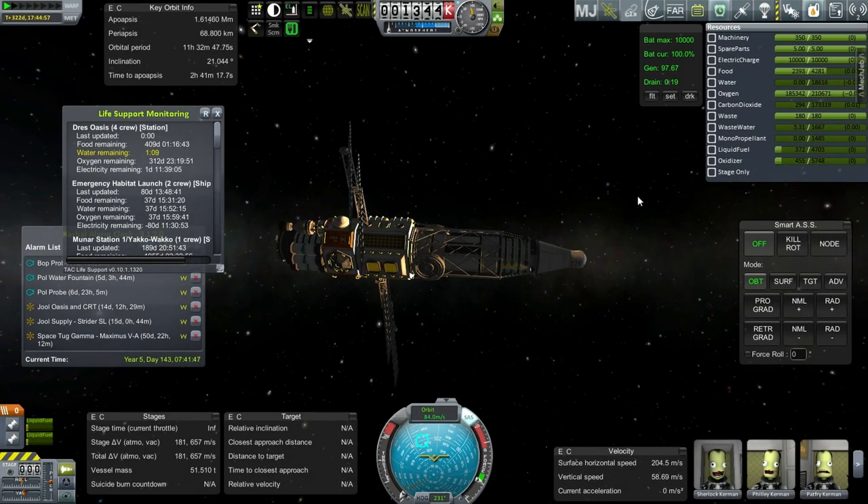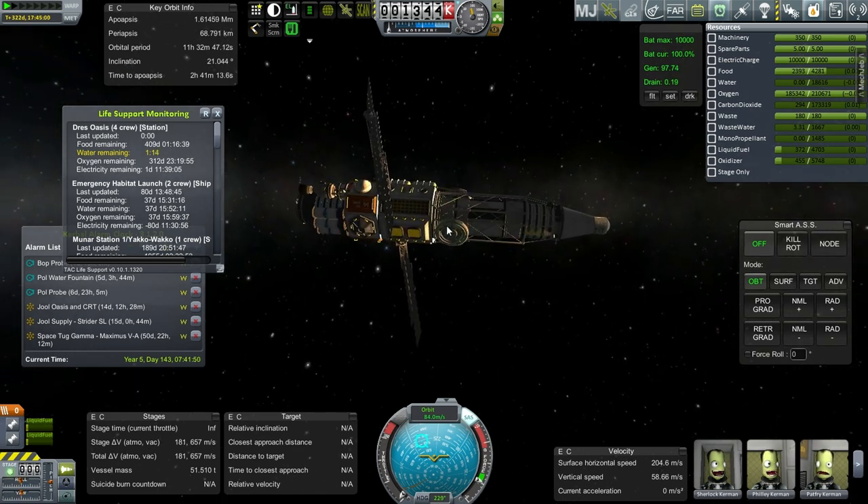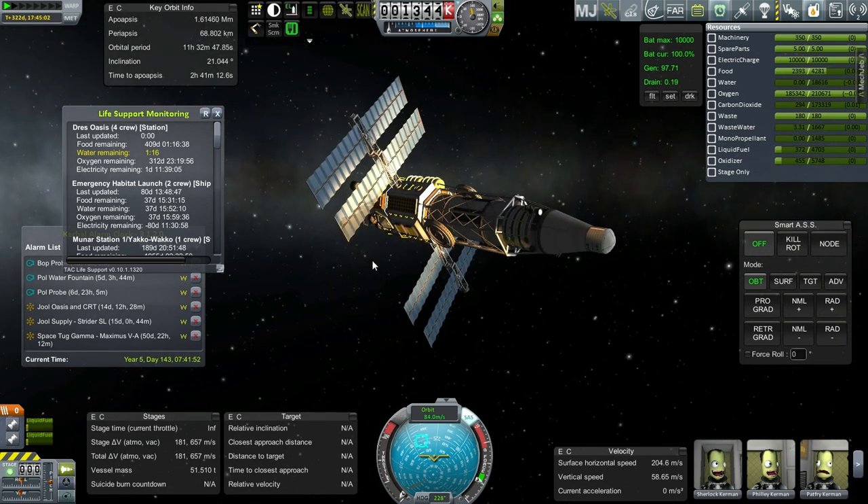Hello everyone, and welcome back to my colonization series in Kerbal Space Program 0.90 Beta. In this episode, I have to tackle the situation with the Drez Oasis and the fact that it completely lacked water in the previous episode. Now I've come back here, and we seem to be gaining water, I think.